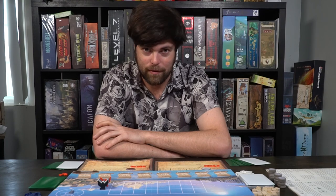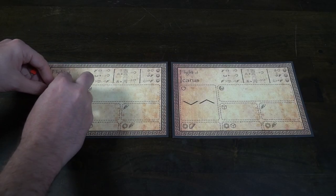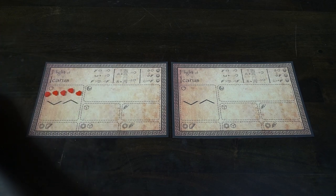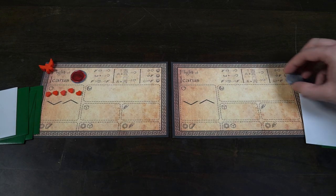We'll go ahead and talk about the setup, how to play, and my review. To set up the game Flight of Icarus, give each player a player board, along with a wax seal, five stamina that will go on the left-hand middle side of their player board above the arrows, and four innovation cards, and one weather card.